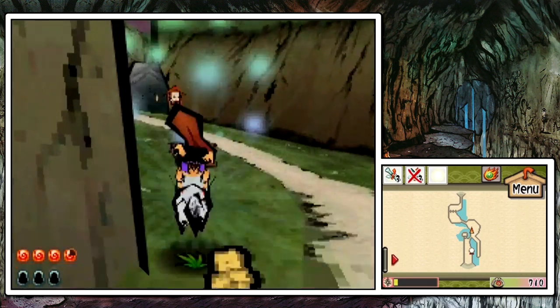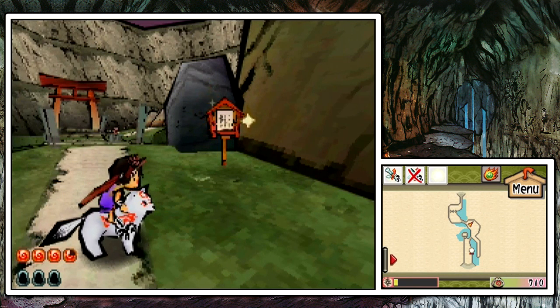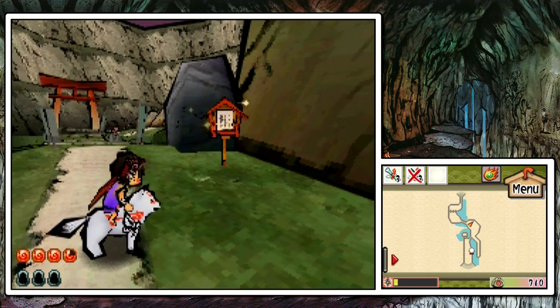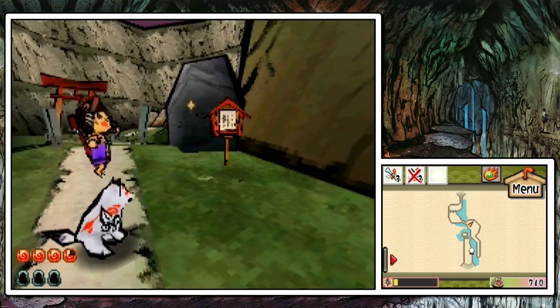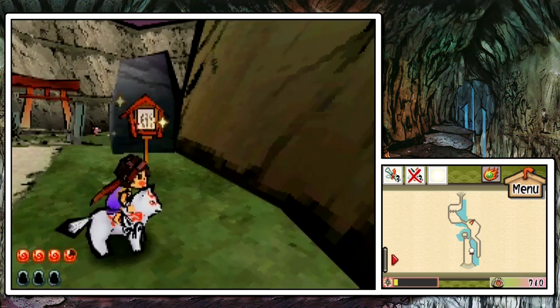No collectibles in Hana Valley are going to be missable, so feel free to do whatever you want. Feel free to speed through this area if you want to just come back and get the collectibles later, even if you're not going for 100% or whatever. Nothing in Hana Valley is missable. You can always come back here. None of the chests go away.